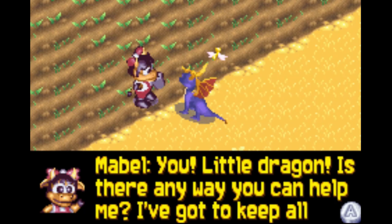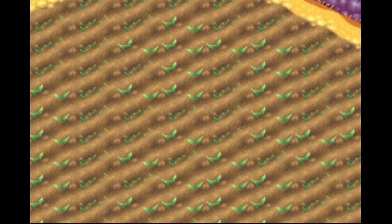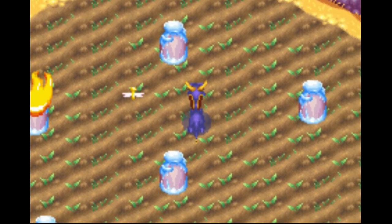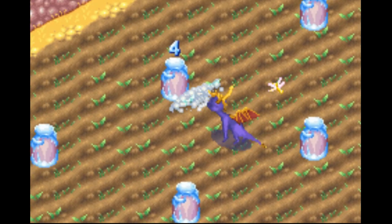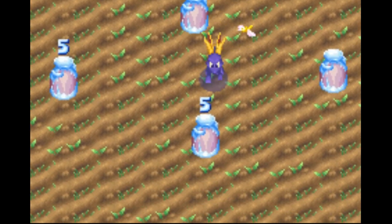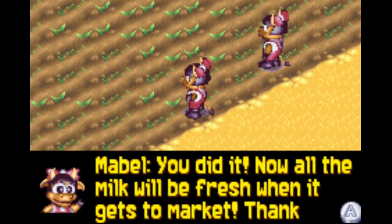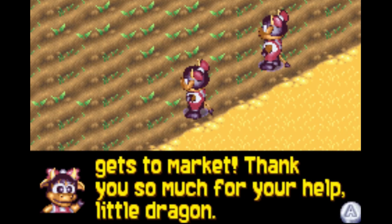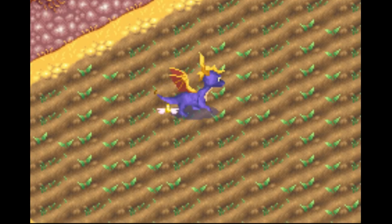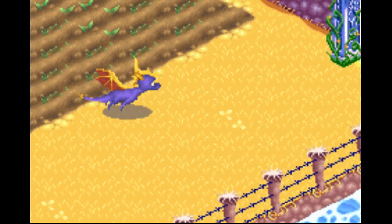Story: 'Little dragon, can you help me? I've got to keep all this milk cold until my sister Polly comes to take it to market but it's such a hot day.' Help Mabel! So it's a timed minigame where you flame the milk when the number pops up to prevent it from getting hot — walk around and redo it multiple times. There we go — 'Thank you! Please take this glowing seed.' We got Crimson — we caught every firefly! We beat the level!